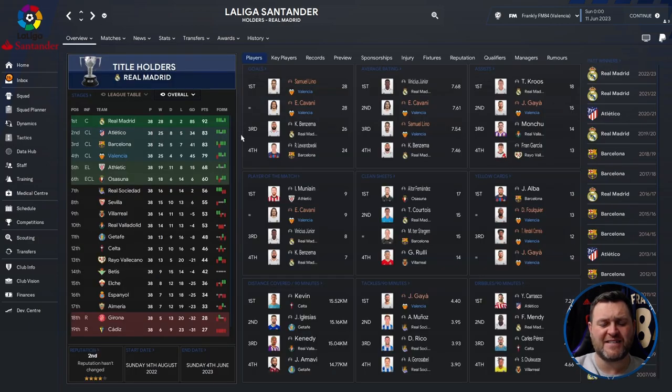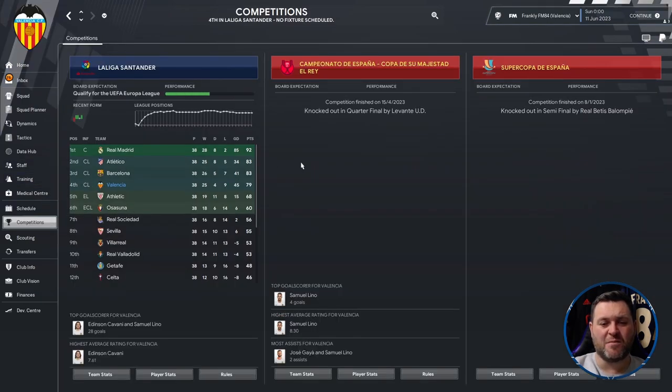A fantastic season really for Valencia, getting themselves into the Champions League. In the competitions tab, they were knocked out in the quarter-finals of the Copa del Rey by Levante, and in the semi-finals of the Supercopa de España by Betis.